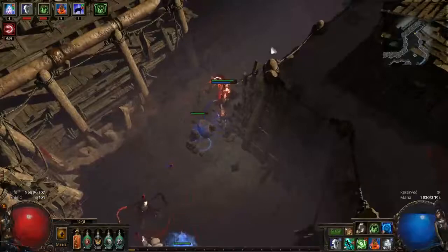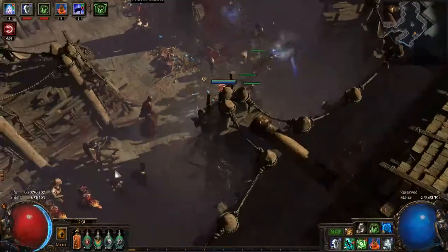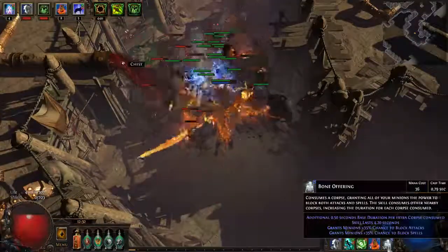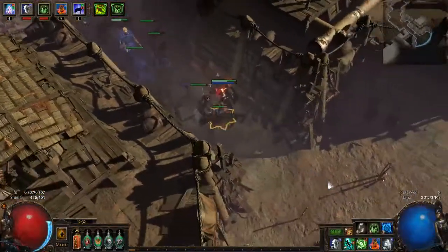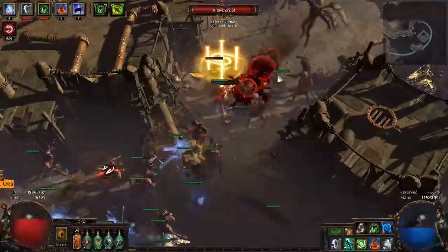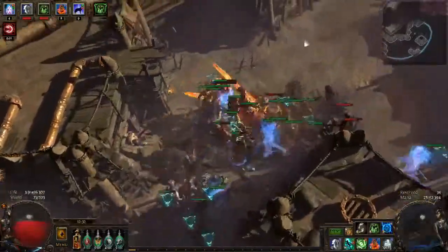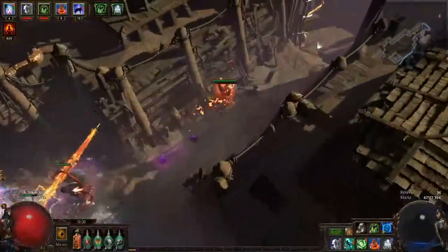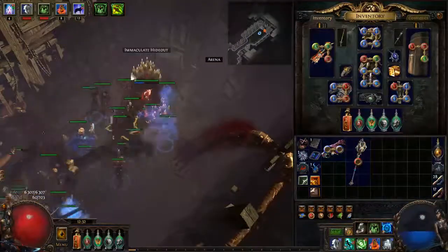I think you also want a Sorrow of the Divine for the extra chaos damage on my Ball of Lightning. I also have a lot of charges because I'm a necromancer. I gotta make sure to use all my stacks of desecrate to maximize my power.